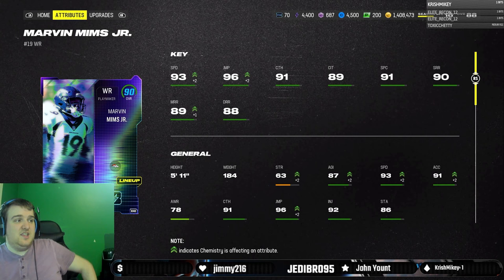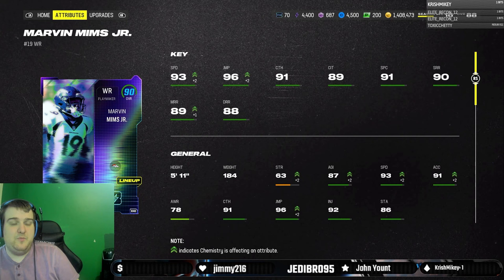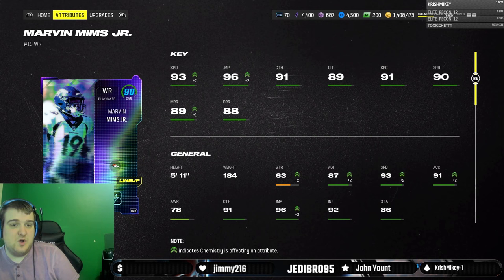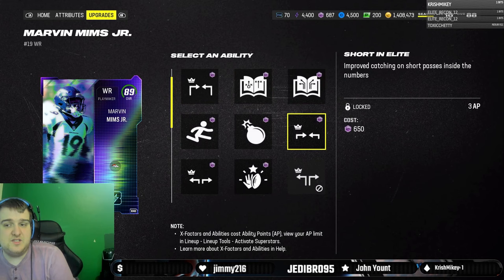93 speed is not the top end, but I think it's approaching there — I think we're at like 94 speed with Kems being where the top speed ladder is. So Marvin Mims is a really good receiver for a squad, though he's not exactly budget at like 200-some odd thousand. You can get him in House Rules if you get 50 college overtime wins, but I'd just say buy him straight up because I just hate House Rules overall.